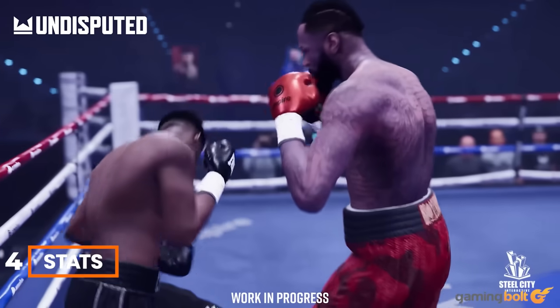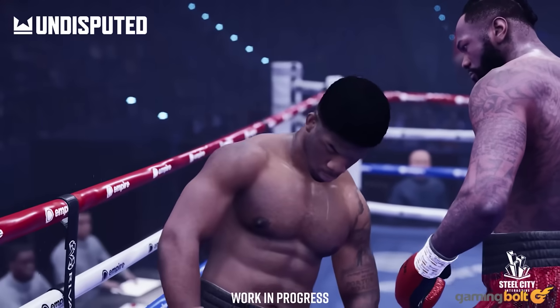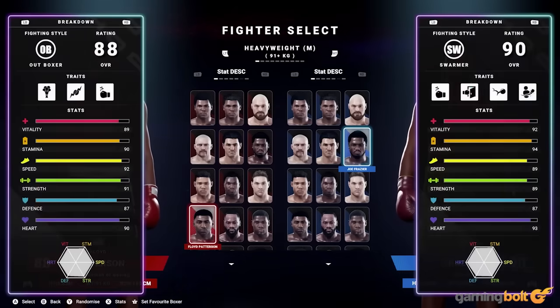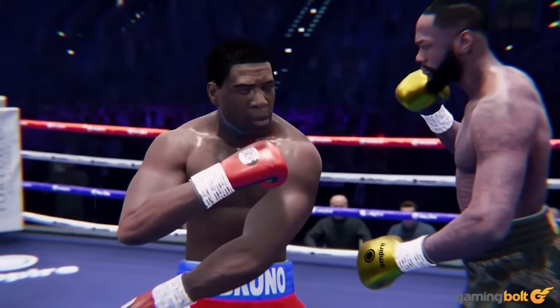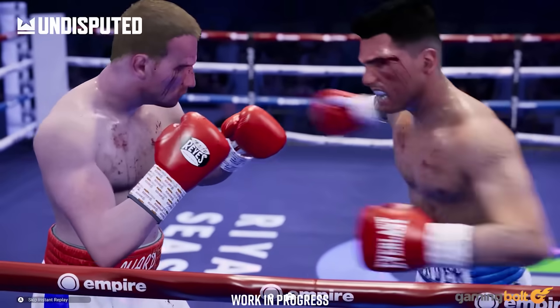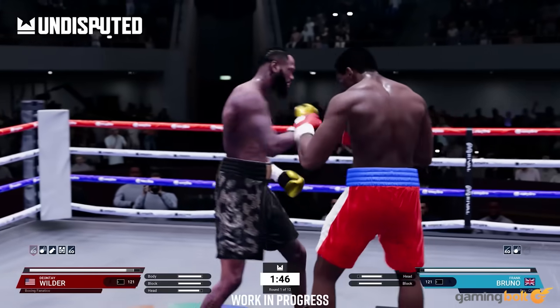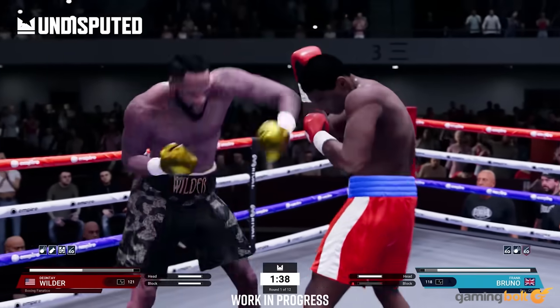Stats. Undisputed is touting meaningful differences in how the fighters in its roster will feel to play as, and a lot of that will boil down to their stats. Each fighter has their own range of stats and traits, covering everything from health, recovery, and stamina, to guarding, agility, the power of each individual hand, mental attributes, and much more. Each fighter will also have their own unique style of fighting that corresponds to their real-world counterpart — so if a boxer is known for a specific style of punching or guarding, you'll likely see them operate the same way in Undisputed.